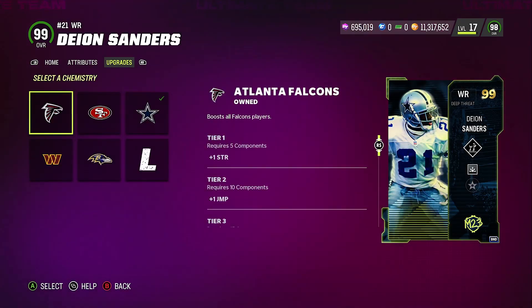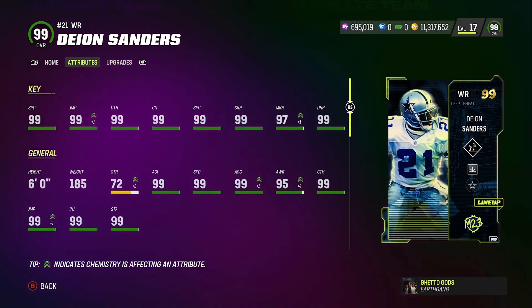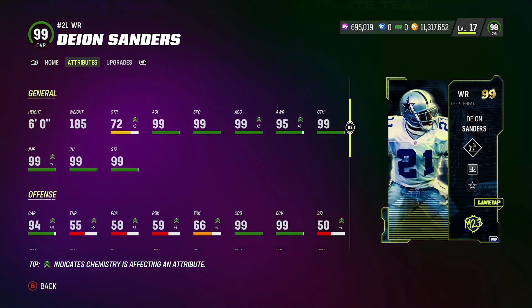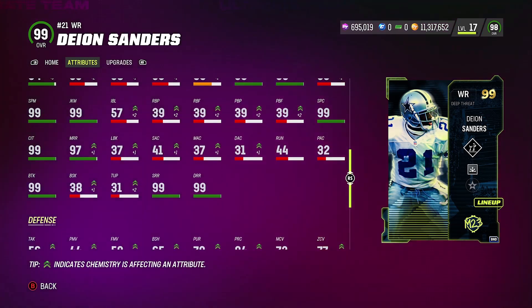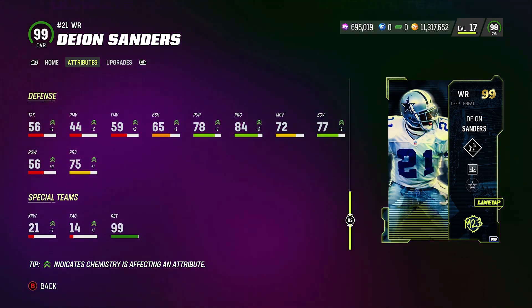His attributes: 99 speed, 99 jumping, 99 catching, 99 catch in traffic, 99 spectacular catch, 99 short route, 97 medium route, 99 deep route, 94 carrying, 99 ball carrier vision, 99 change of direction, 99 spin, 99 juke, 99 break tackle, and 99 return man. That's actually where we got him — we got this card at 99 return man.